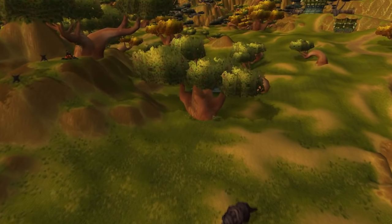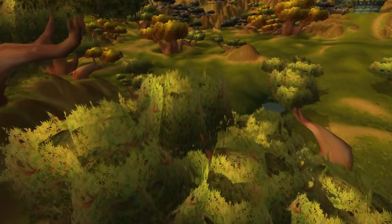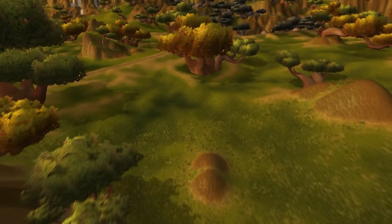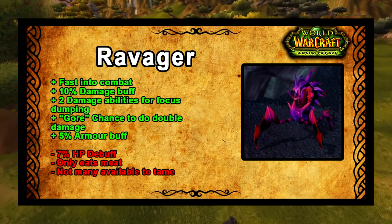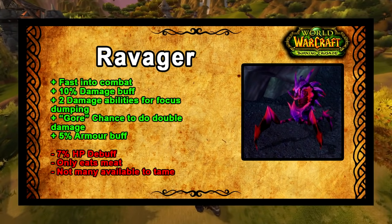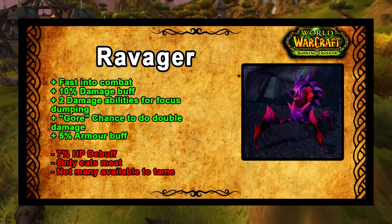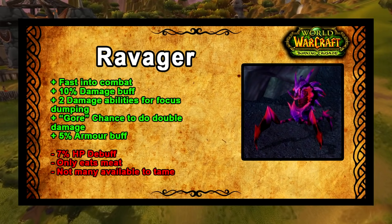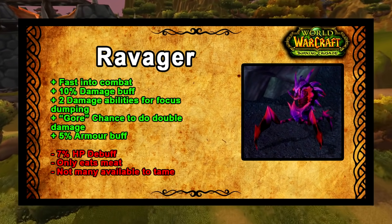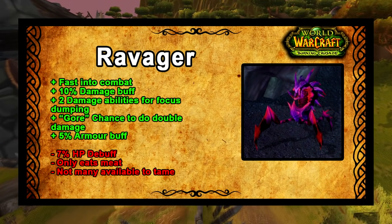There are a few new pets available in TBC and some new custom looks. Anyway, let's talk about the Ravager. The Ravager is the highest damage dealing pet in the game — it's most people's go-to raiding pet. Getting the Ravager sorted before level 70 is going to save a little bit of time in the long run because you can have a pet ready for raiding. The pet is fast into combat because it can get Dive, it's got a 10% damage buff, it's got two damage abilities for focus dumping, and the ability Gore has a chance to do double damage.